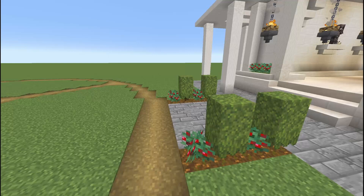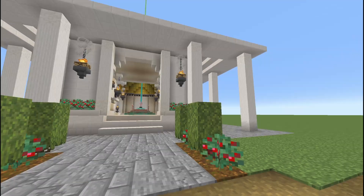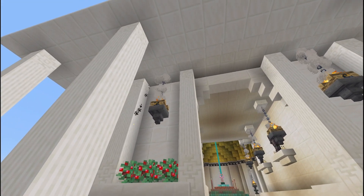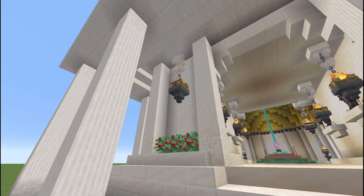This has been kept up by the monks, the clerics, the priests — whoever it would be that would maintain this area. They come around and make sure everything is going well. We've got the hanging braziers here where we have our fire going, just using some chains, the campfire, and then a hopper underneath. I think it's a good look.